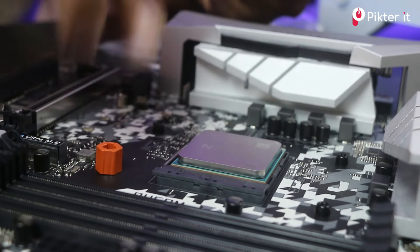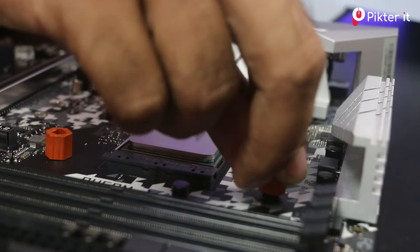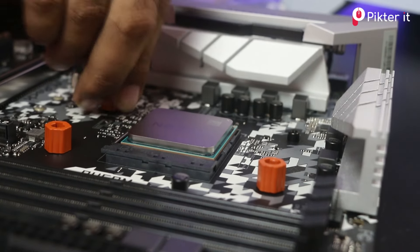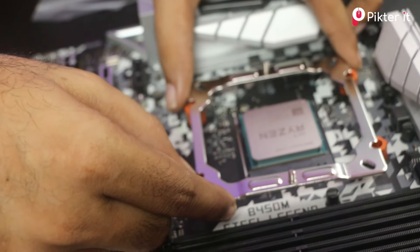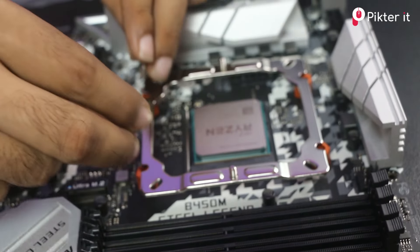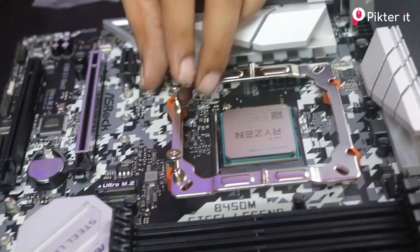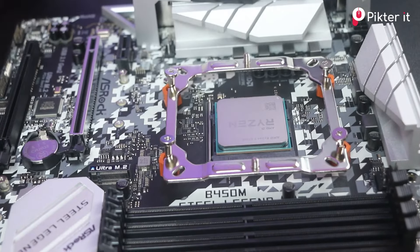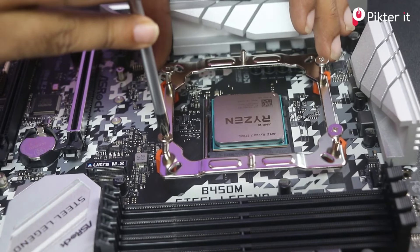What we need is a white build. If we use the stock cooler installed, we can have the Deepcooler Z-500AR and it will be done properly. This doesn't have RGB, so I can use the Kingston RGB. The RGB is used at 300 MHz.